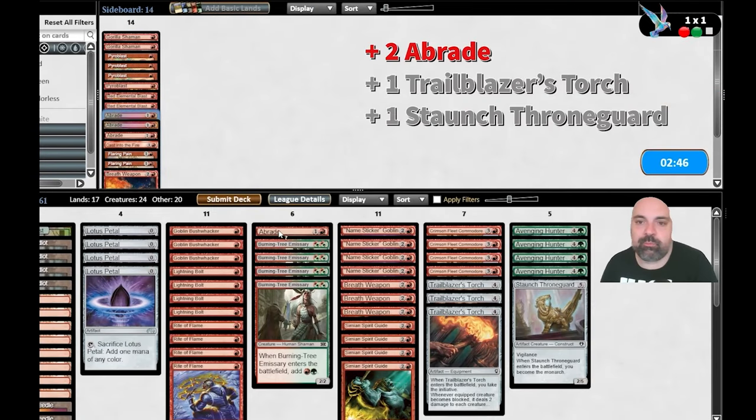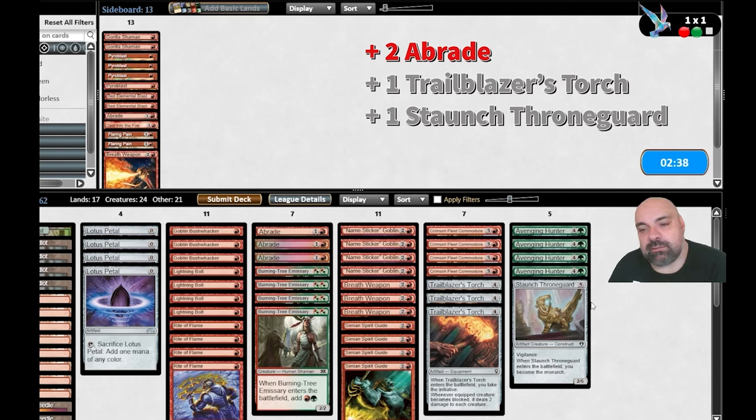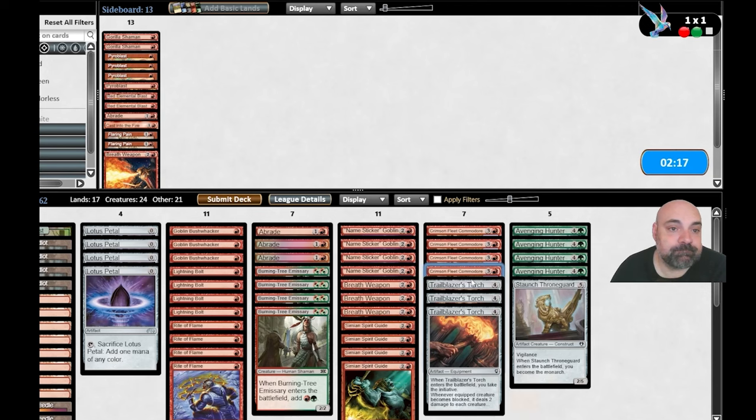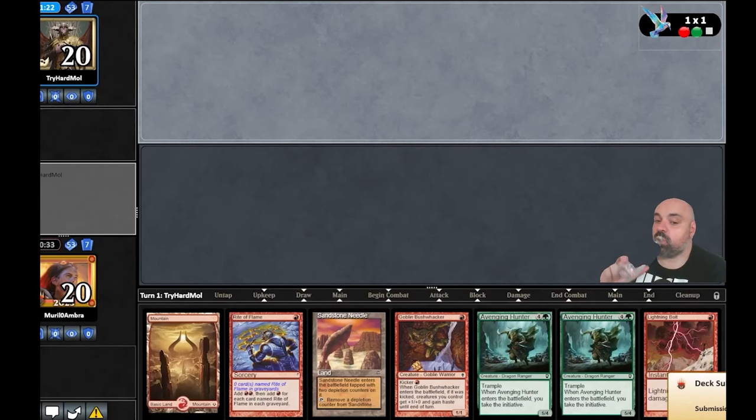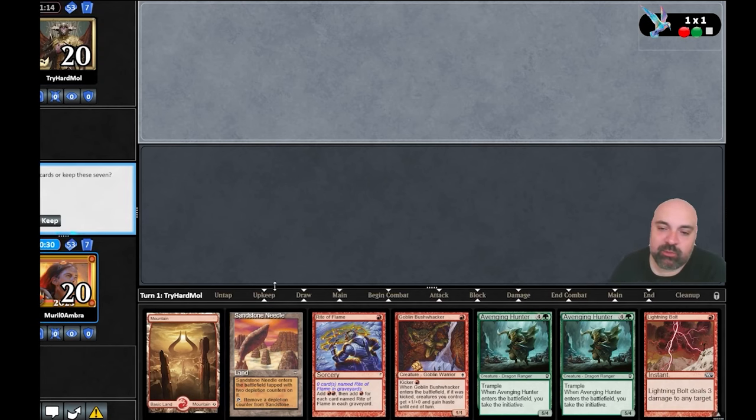We bring back two Abrades and take out the monarch artifact and the torch — the initiative artifact. We want to kill any ramp he plays. But we have a removal and no green mana — there's a risk, so we mulligan. Oh, there's the Turbo opener.